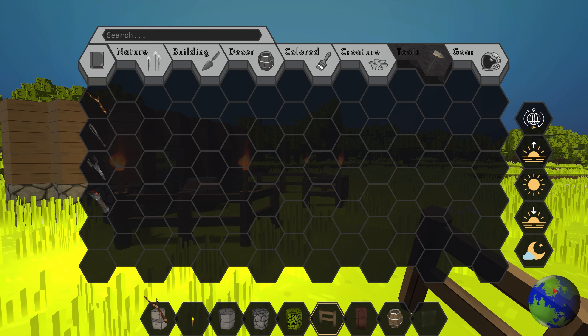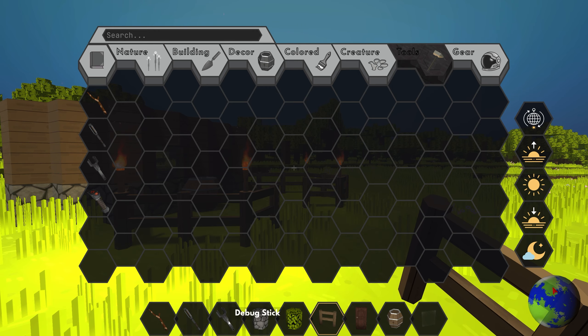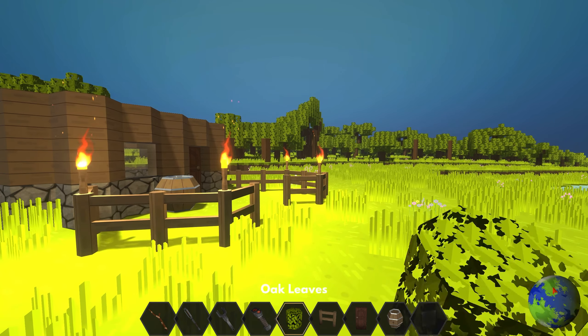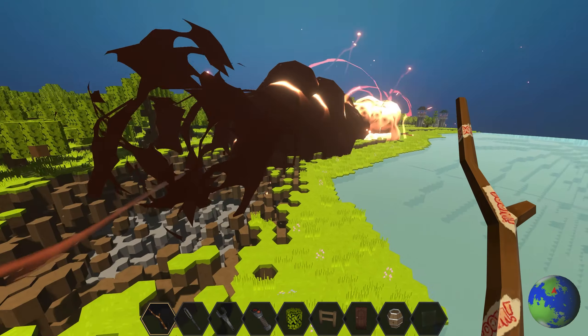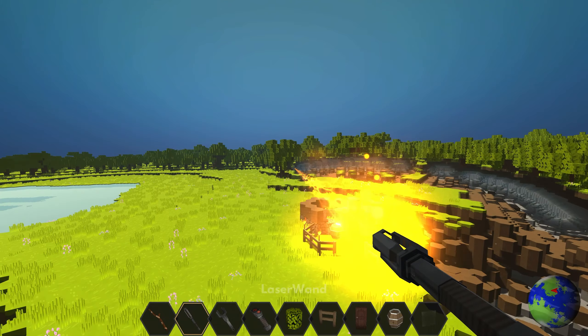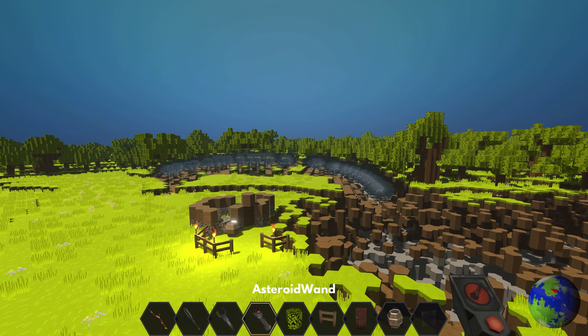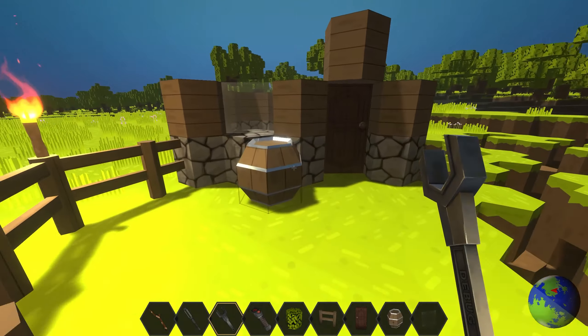In the tools menu there are four tools to play with. My favourite is the boomstick for making explosions. There's the laser from devlog 10, which is great fun to play with. The debug stick, which lets you rotate and flip blocks. And the asteroid wand, which spawns asteroids to your cursor location with left click.